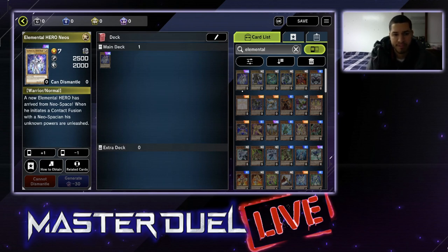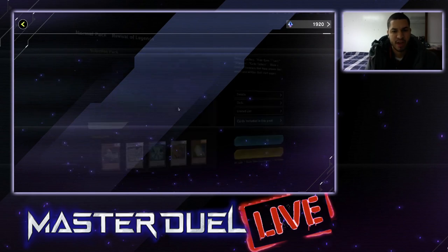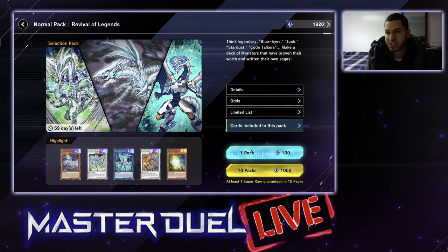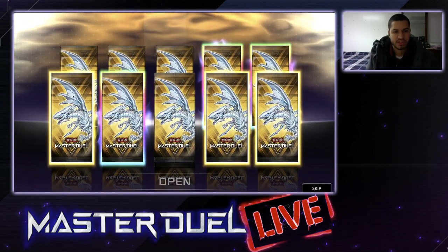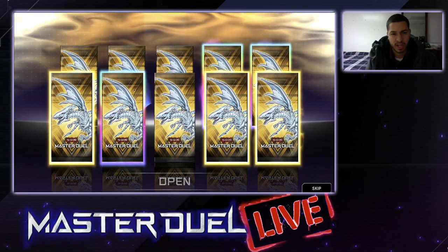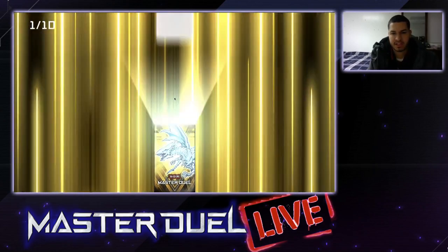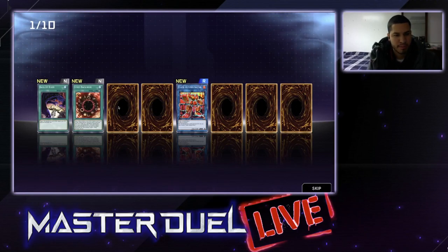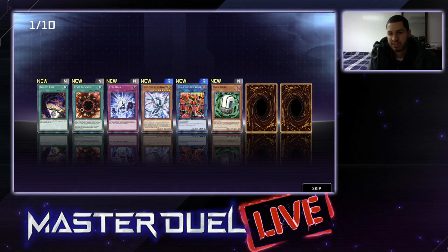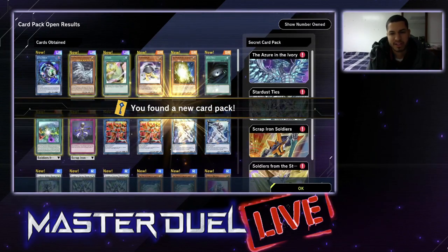So we're going to go to the shop and buy a few packs to show you the secret pack system. I'm going to spend my first 1,000 gems on this account so I can get some Yusei cards and all that stuff. All right, so this is going to be our first 10 packs. The ones in gold have a potential SR in them, and the one that's in rainbow is a UR. Let's hop into it.